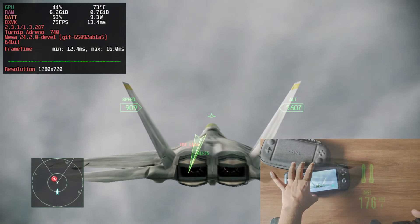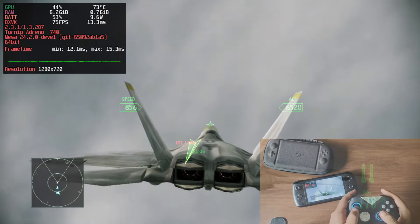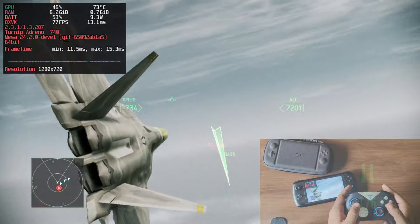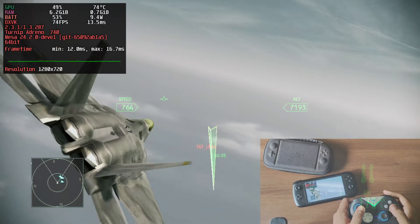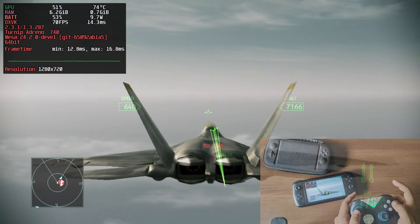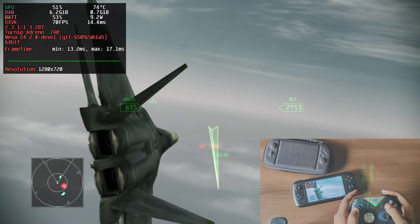The only problem is that whenever I try to tilt left, as you can see, it's actually going right. Apart from that, every control works fine — the acceleration, the other buttons all respond correctly. I'm not sure if this is an emulator issue or something else.